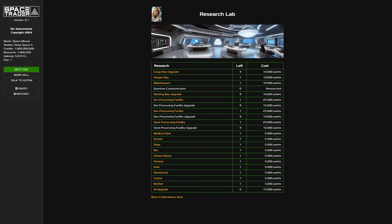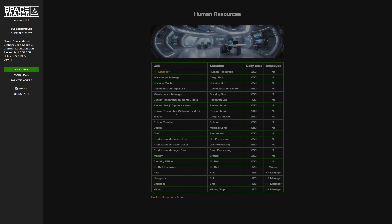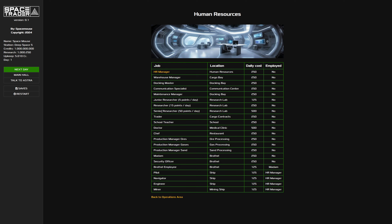Now I do have a lot of research points at the moment, so I can basically pick up everything I want. I see a picture of Astra, the AI - she is generating one point per day, which isn't really much. If we want more points, we need more people. The way to do that is to go to Human Resources and hire some.